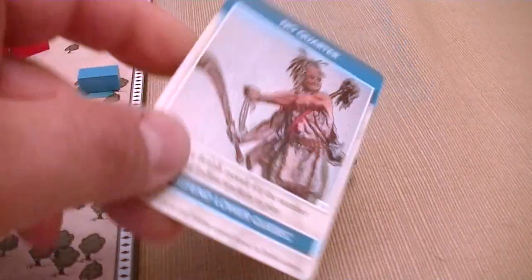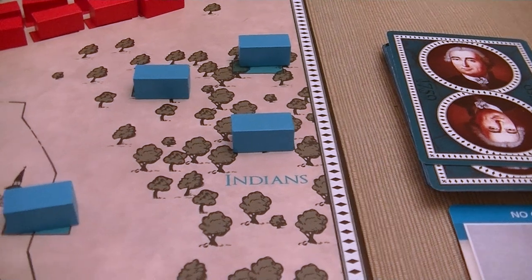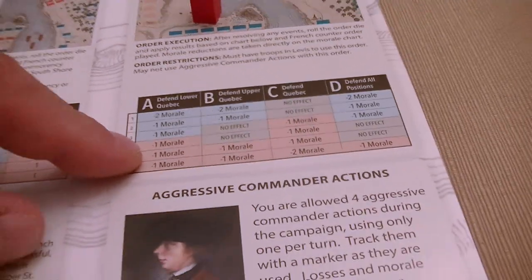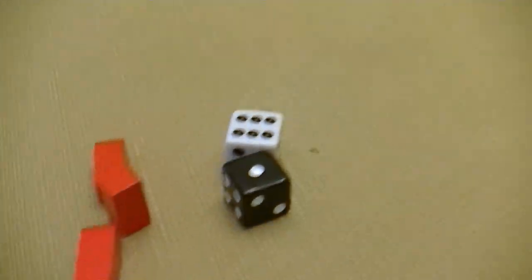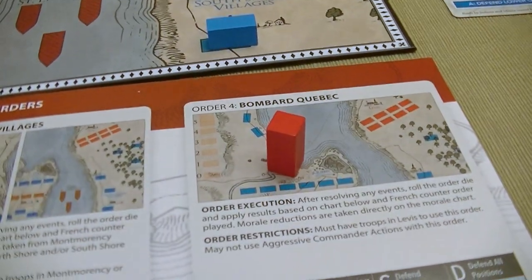We flip the card and get 'No Quarter' — reduce British morale for the number of Indian markers in play. Unfortunately, there are three Indian markers in play, so we are already going to lose three morale spaces. We're still at nine but that took a big hit. Their counter is to defend Lower Quebec. We roll a die hoping for a low roll and rolled a six, which is going to backfire on us and we lose one more morale. Not off to a very good start.